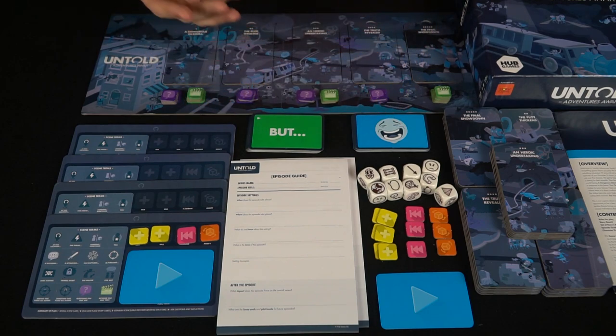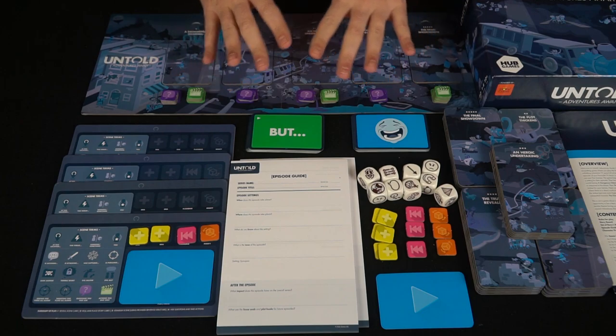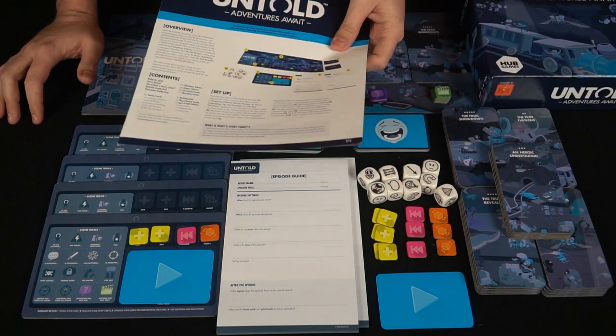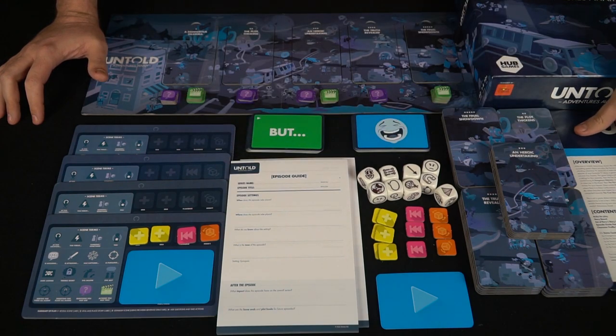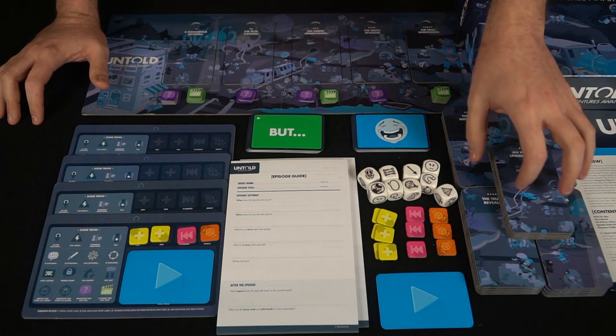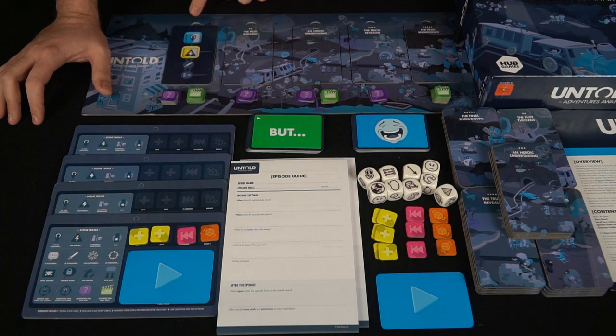Let's take a look at all the components for Untold Adventures Await, powered by Story Cubes. There's quite a bit and I'll go over it all. The first thing is of course the box and the rulebook that comes in the game — a complete walkthrough of what you need to do in order to make your story. It also comes with these little different event tiles that take place.